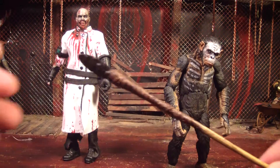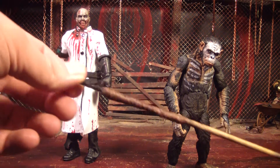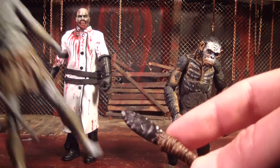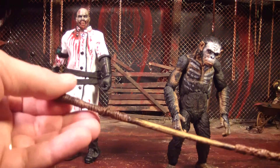Koopa comes with this really long spear that has this blade on the end. It looks like a dragon tooth — the kind they used to kill White Walkers. So that's pretty cool.